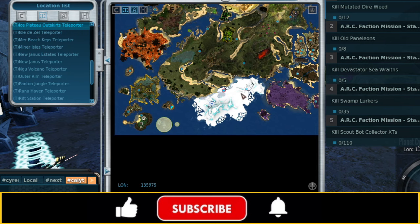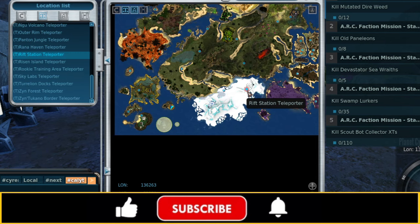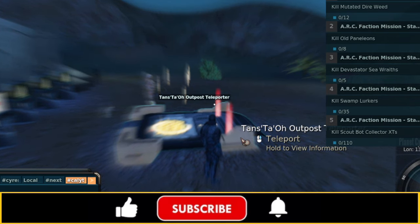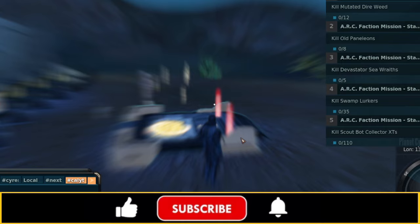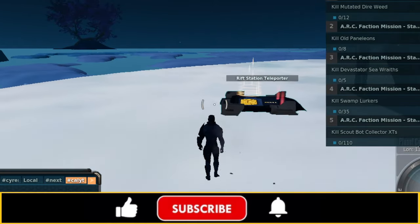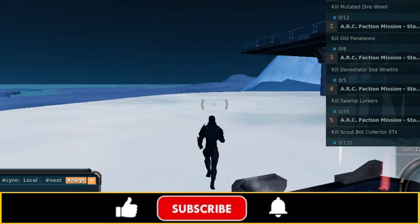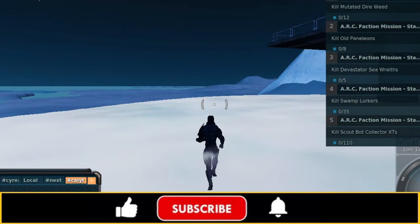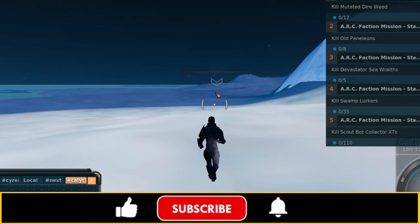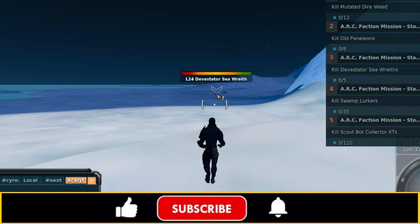First things first, we're going to head over here down to the Rift Station Teleporter on the bottom part of the map. This is the part I'd like to use my Viceroy on, and I'd like a little bit more DPS. So I'm going to pull out my Kinetic Attack Nanochip 10, and we're going to go right over here — just south-southwest of the Rift Teleporter — and we've got our Devastator Sea Wraith right here.